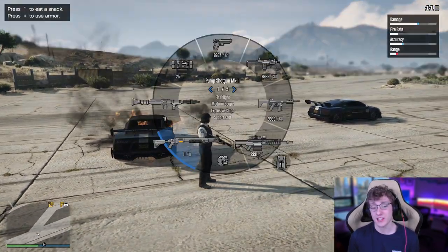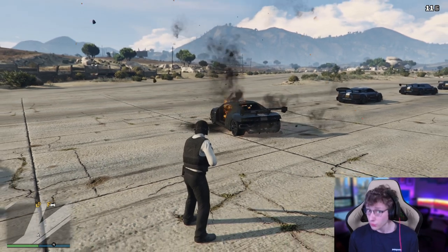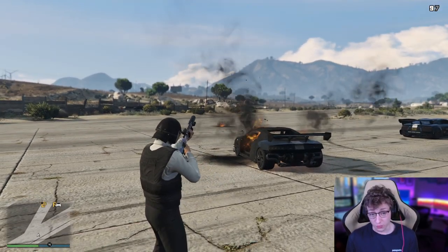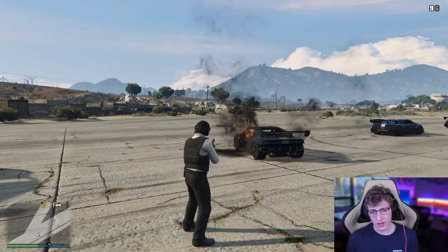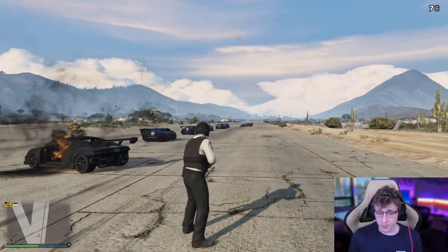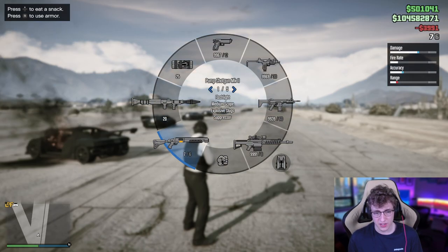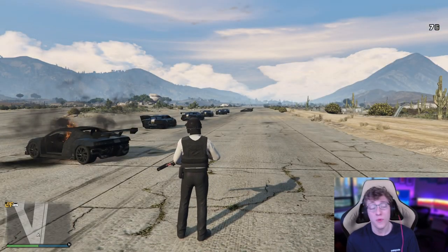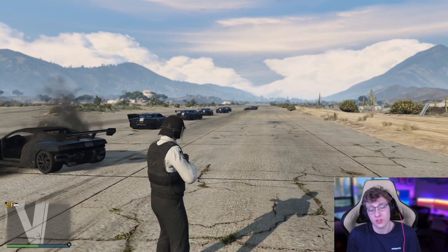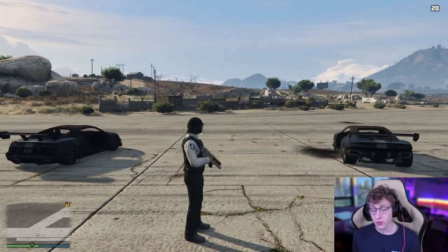Something else that's very effective, but I don't use as much, is the Pump Shotgun Mark II. It takes two explosions to blow up a vehicle — that's really quick. The Railgun does only take one, but the Pump Shotgun reloads way faster and it's just really easy to shoot. The problem with it is two things: first, it has very short range, so I can't hit a car further down the road. The other problem is that purchasing ammo in your interaction menu will not resupply your Pump Shotgun. You have to go to an MOC or weapon workshop to purchase the ammo there. That's the major reason why I don't use it — I actually prefer the Railgun.